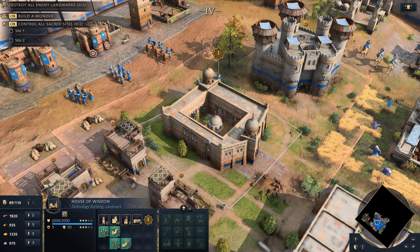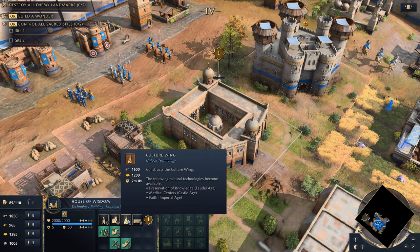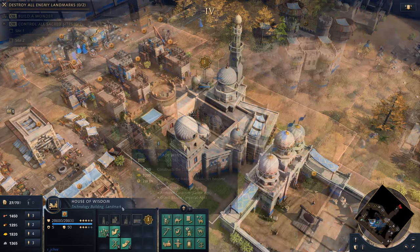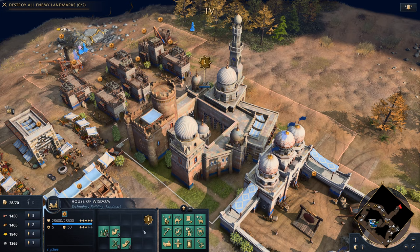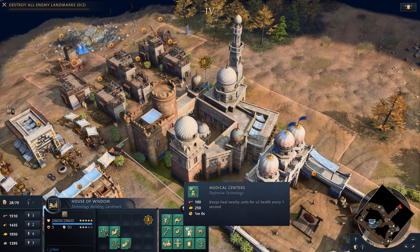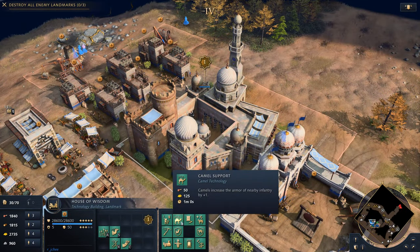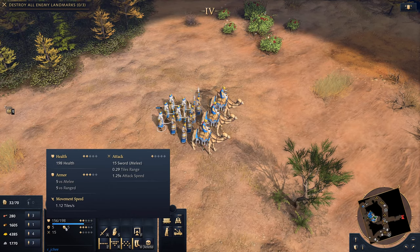Pivotal to the Abbasid Dynasty is the House of Wisdom, a unique building that advances you through the ages by constructing new wings, with your choice between culture, economy, military, and trade wings. These wings unlock a series of technologies that alter various elements of gameplay. The culture wing, for example, has the medical centre's technology, allowing keeps to heal nearby units, and the military wing offers camel support, which provides armour to infantry nearby camel archers.